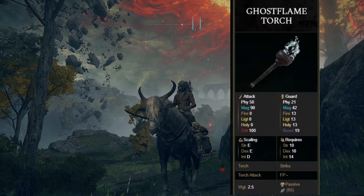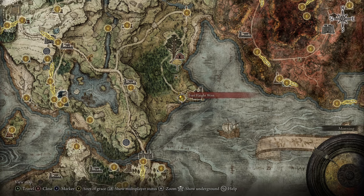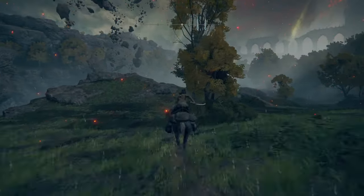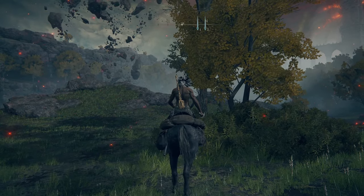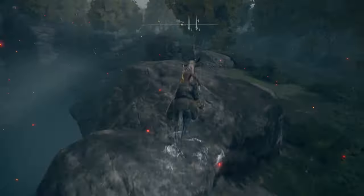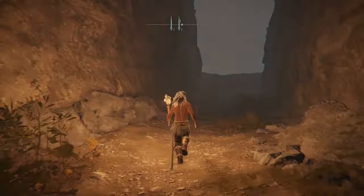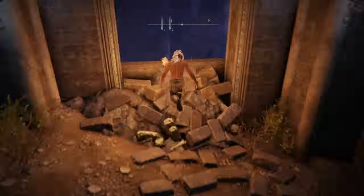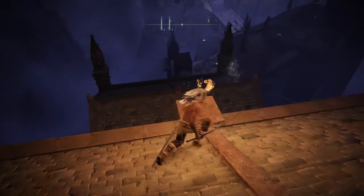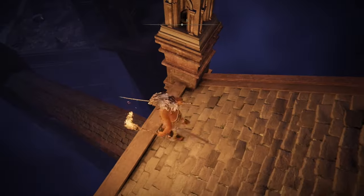For the fifth torch, we're going to be looking at the Ghost Flame Torch, located in Nokron City. We're going to start at Fort Haight West. You have to make your way down the crater — the crater opens after you kill Radahn. It's near the very beginning of the crater. Right from the beginning, you're going to see to your right on a building top the glowing item, which is the torch. If you miss the jump, you have to start all over.